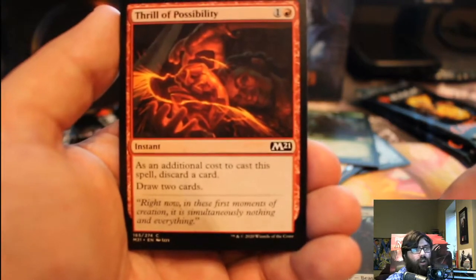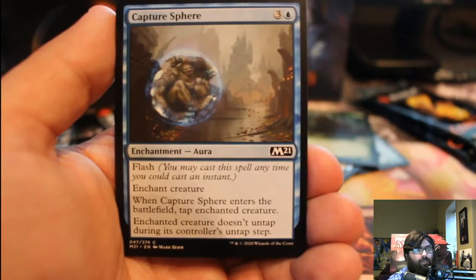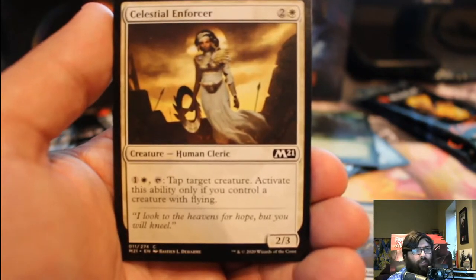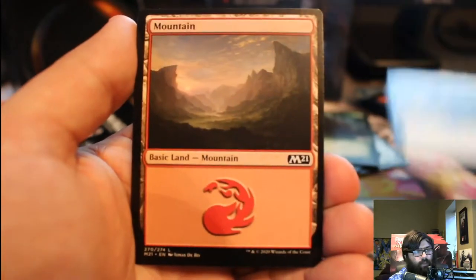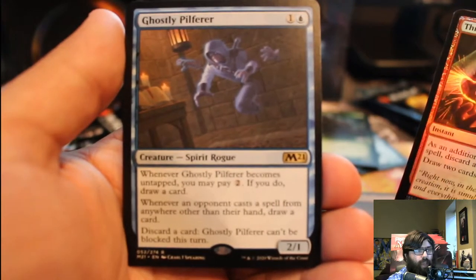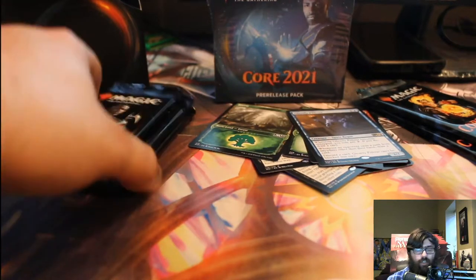Thrill of Possibility: discard a card in addition to the converted mana cost and draw two cards — red draw, that's typical. Capture Spear: instant speed because of flash, you tap an enchanted creature and it doesn't untap — you basically lock down one of their creatures. Celestial Enforcer: you can tap a creature, but only if you control a creature with flying. A 2/2 Vigilant Knight, which isn't bad. We also got a foil Thrill of Possibility. Ghostly Pilferer: becomes untapped, you can pay two mana and draw a card. Whenever an opponent casts a spell from anywhere other than their hand, you draw a card. You can discard a card to make him unblockable. I kind of like that — he's a Spirit, and Spirits are kind of making a resurgence in this set.